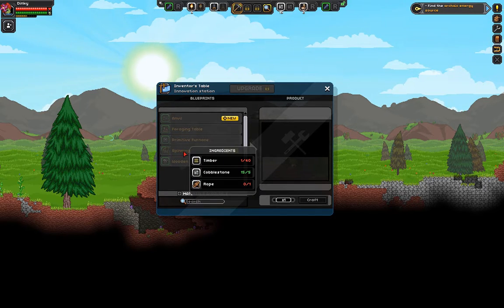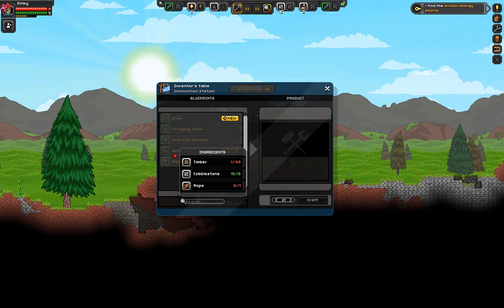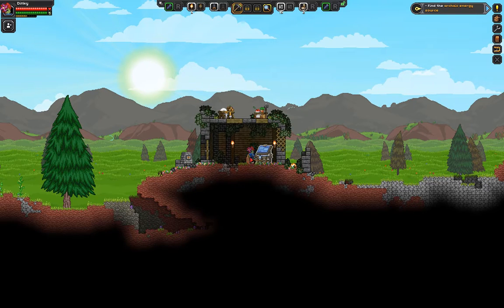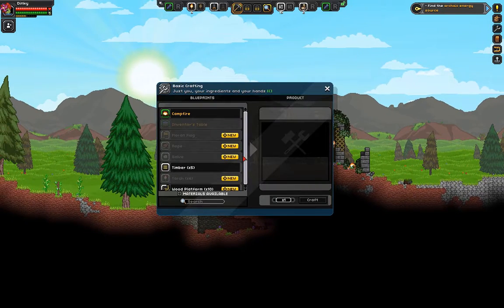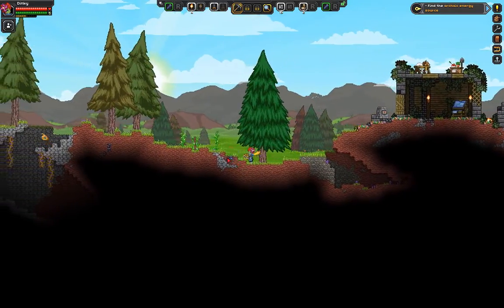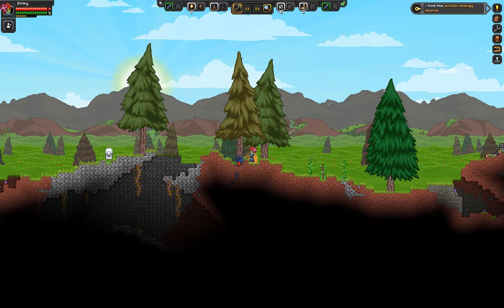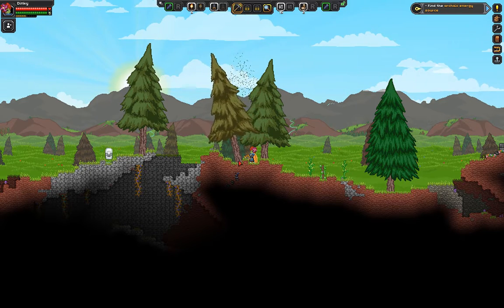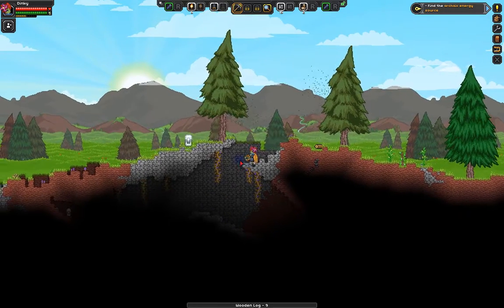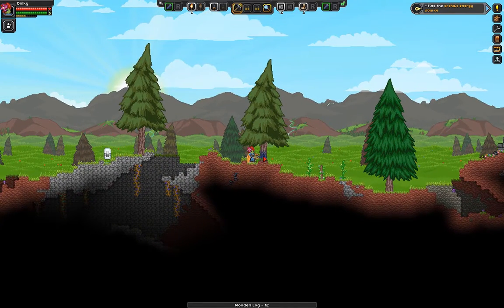For now, let's go and cut down some more trees for timber and get some rope going. I wasn't sure how we'd get rope, but we just need fiber. Some of the trees we planted last time are here, so let's go ahead and cut these down now.